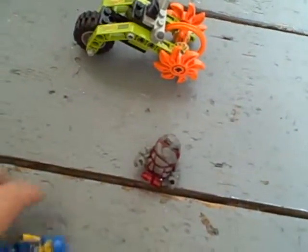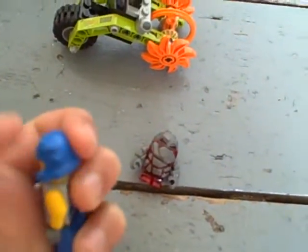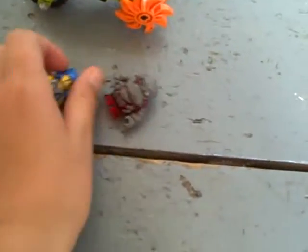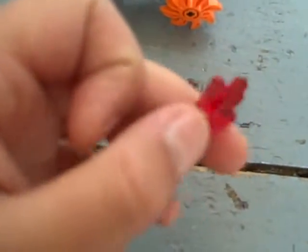And then we've got a Power Miner here. He has a scared face on the other side, as you can see. And then this set also comes with some crystals — comes with this crystal and this crystal here too.